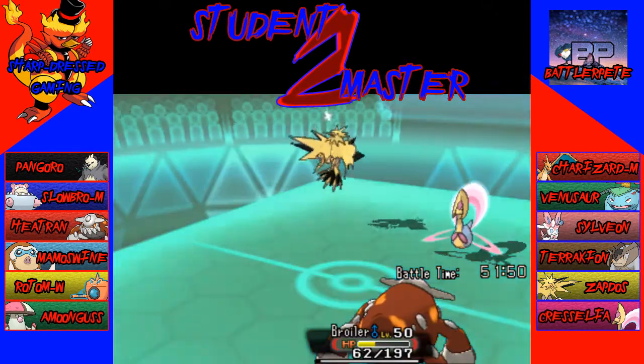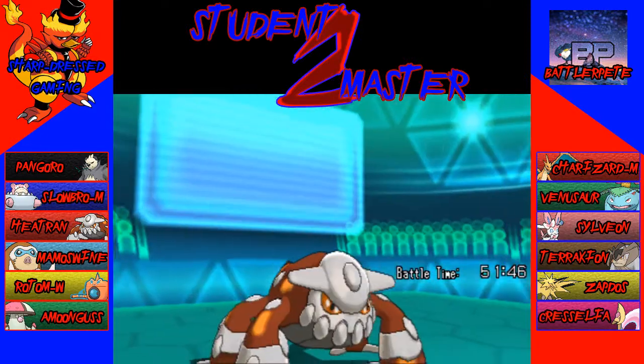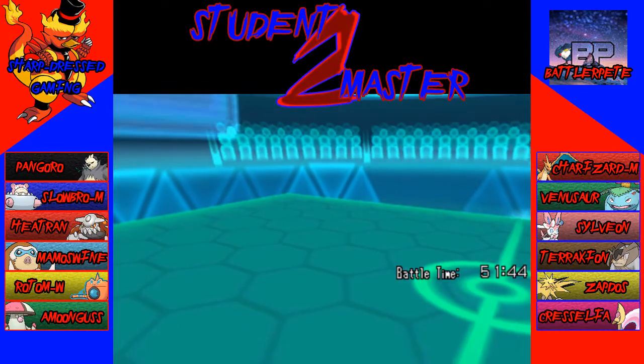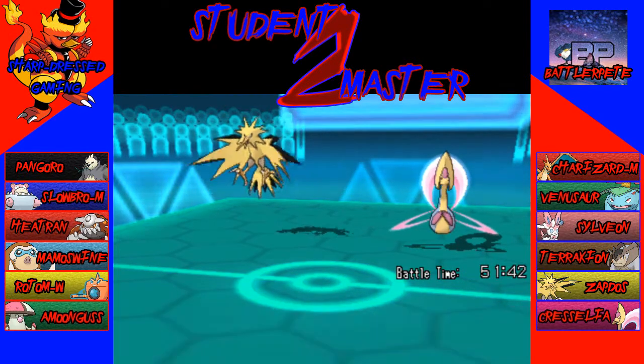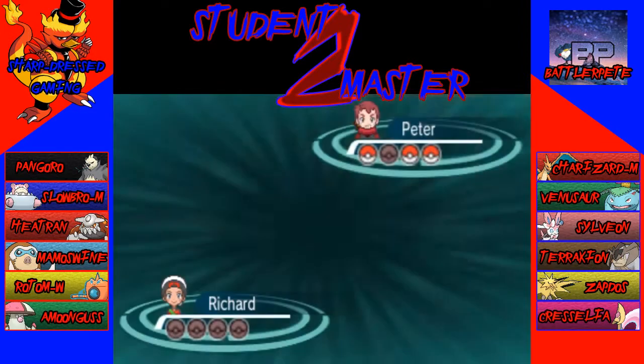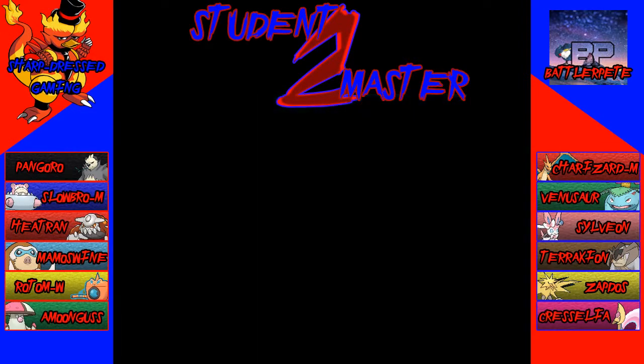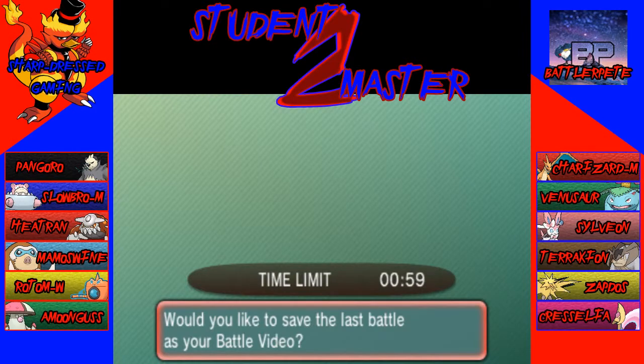He's going to Helping Hand Thunderbolt again — only makes sense. And it does knock out Heatran this turn. So good game to Battler Pete. Links to his Twitter and YouTube page will be in the description below — he doesn't have any videos uploaded yet but I'm sure there will be some soon, so be sure to check him out. Thank you guys so much for joining me. We will see you in the next Student to Master. Goodbye!